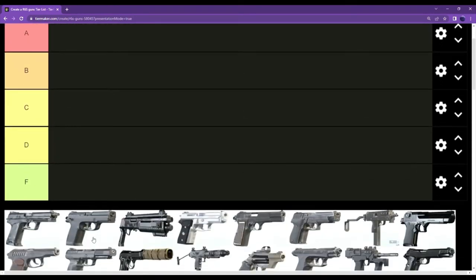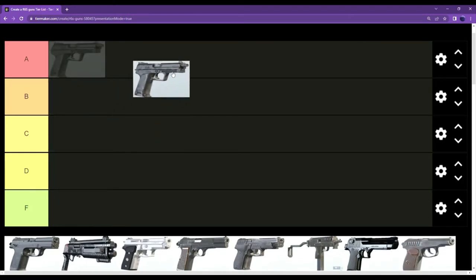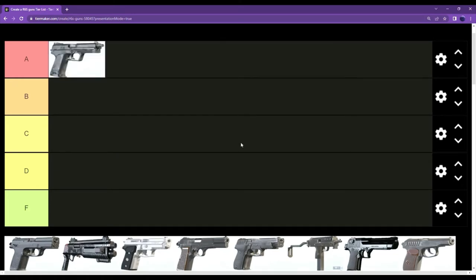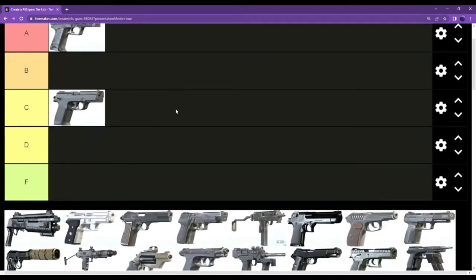To start things off, the P12 is a really really good secondary — one of my favorite secondaries in the game. It does good damage and is pretty easy to use, so A tier for me. The P9 — I like this gun more than most people do. I'm running it on Monty all day, but I'm gonna put it as a B tier for now.